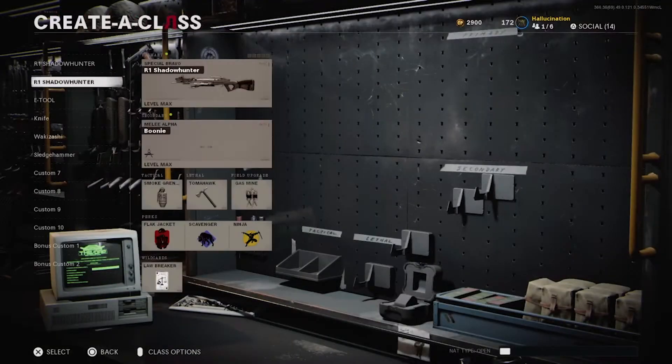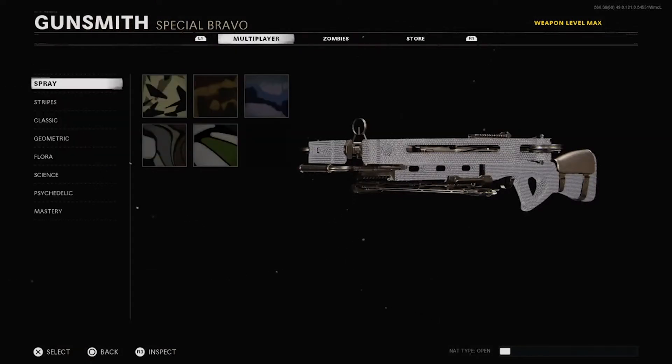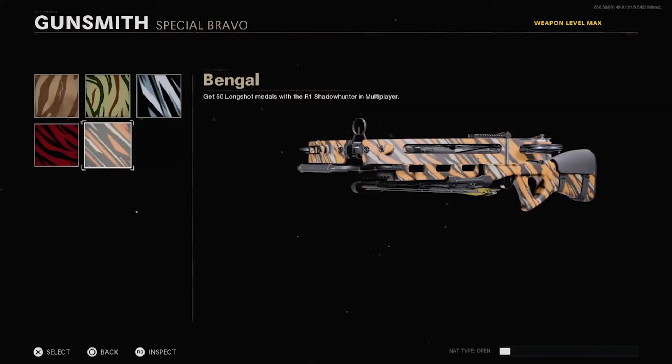When it comes to unlocking the camos to get your R1 Shadowhunter gold or diamond, they're all pretty easy in terms of challenges — all except for getting 50 longshot medals. I feel like this is the one people are going to struggle with the most. So I'm going to go into a private lobby and show you exactly how I got 50 longshots really, really fast.